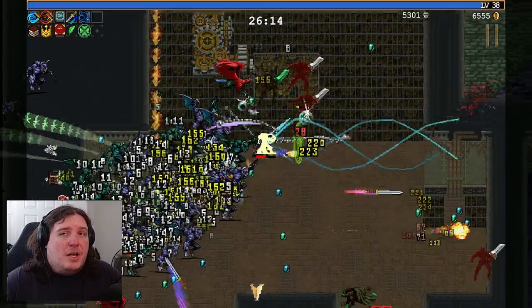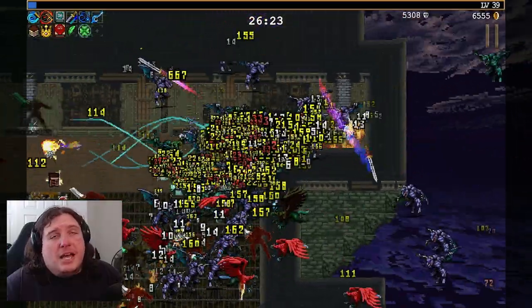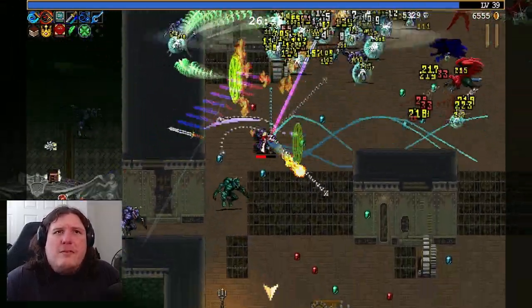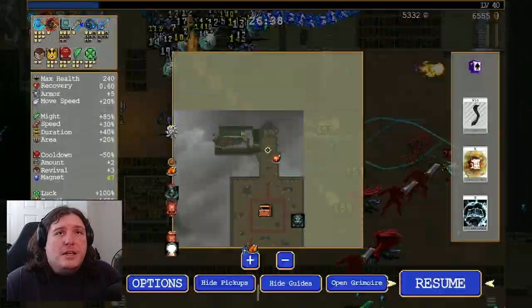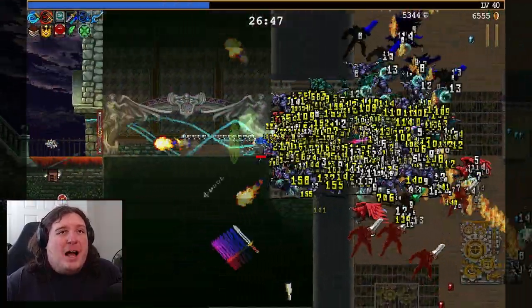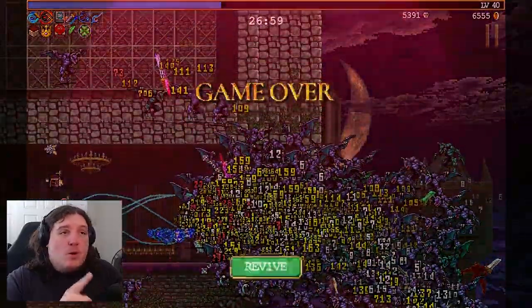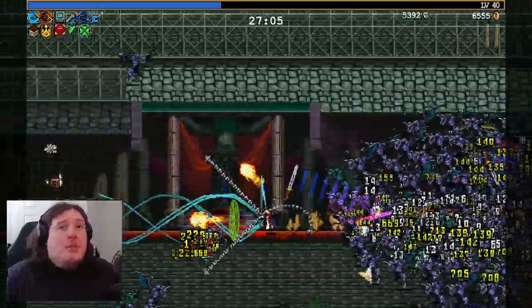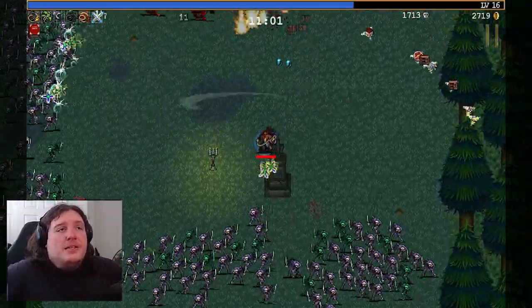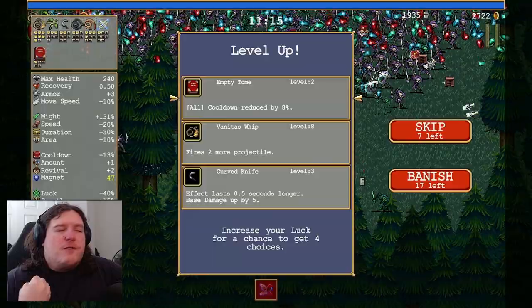I'm going to be continuing to play this game a lot, and I'll probably post more videos showing certain aspects of the gameplay — the classes, the characters, and progressing through Dracula's castle. There are so many different places to go in here, and there may even be the reverse castle from Symphony of the Night. I found Dracula's throne room and gotten to the place where you'd usually jump to the reverse castle. So if you can get past that horde of nonsense, you might be able to make it to the reverse castle. I really want to get this video out and share the early impressions — I'm loving it. It feels so much like Castlevania.